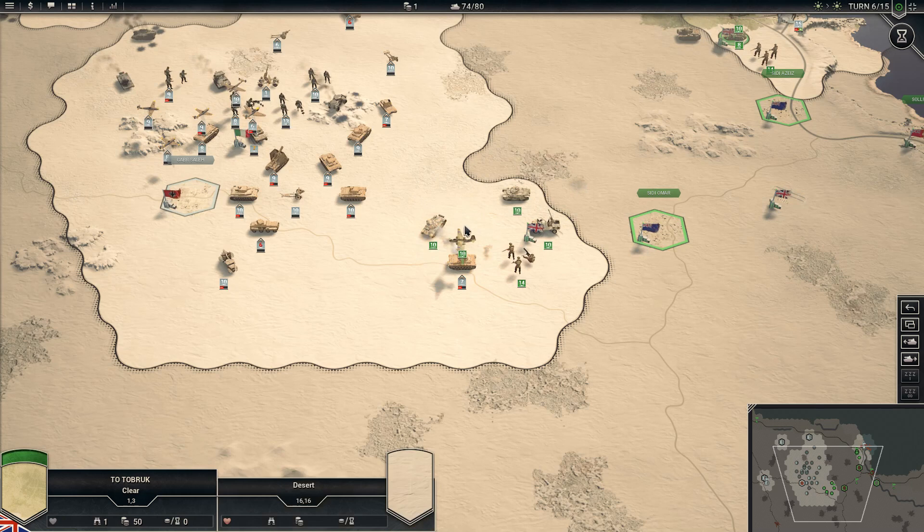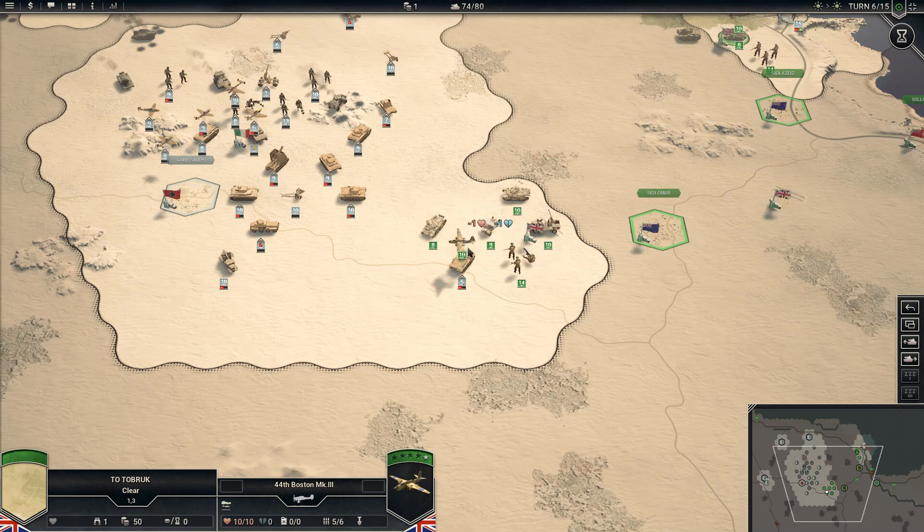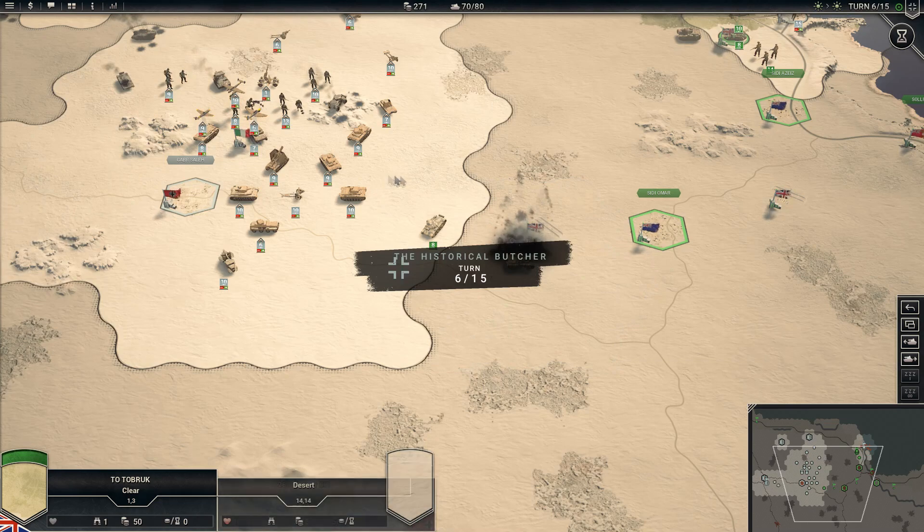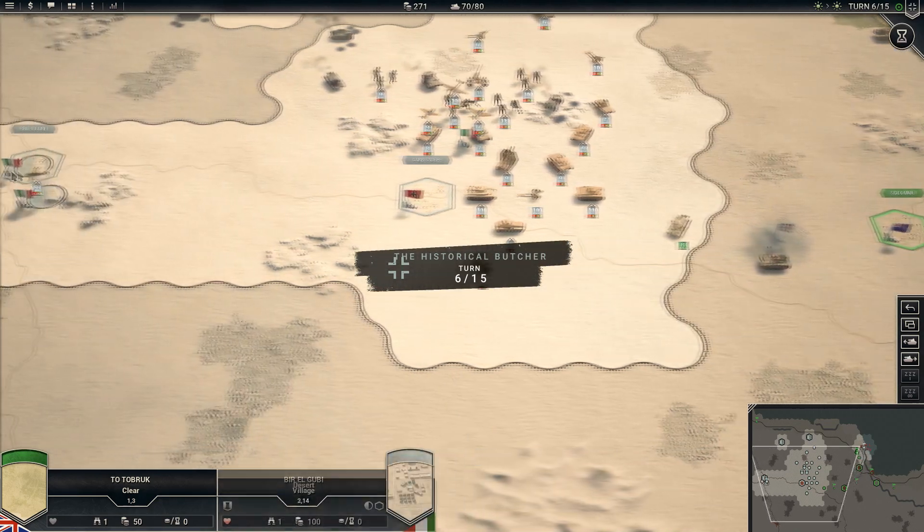More attack air. More enemy armor coming out of City Omar. Heavy attacks against that lead armored unit of ours. Encircled — they're retreating the wrong way. They overran that armored unit and destroyed it.